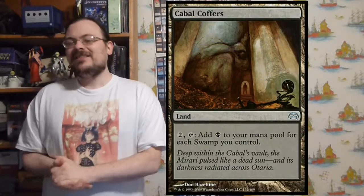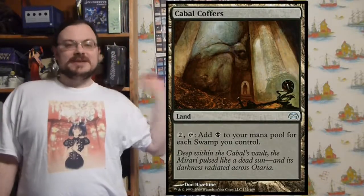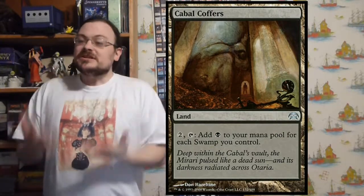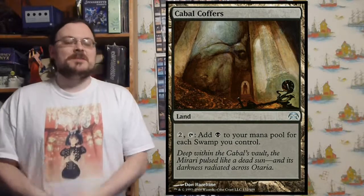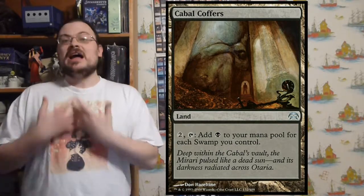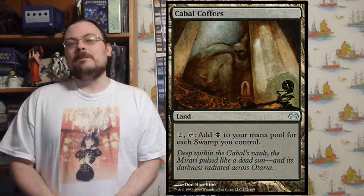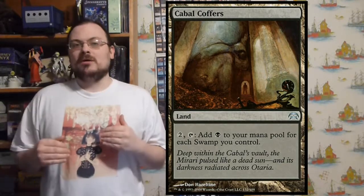Cabal Coffers — great if you're playing straight black. Tap two and tap it: add one black mana to your pool for each Swamp you control. The more Swamps you have, the more mana. At two Swamps you're breaking even — you're tapping three lands. At three Swamps you're tapping three lands to get three mana, completely even. At four Swamps, you start making a comeback — your tapped lands equal more mana.